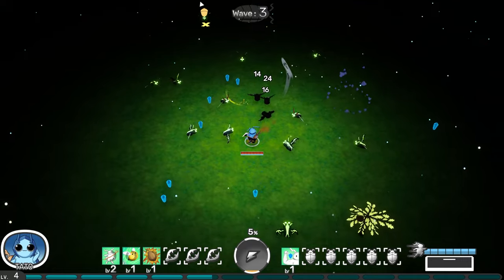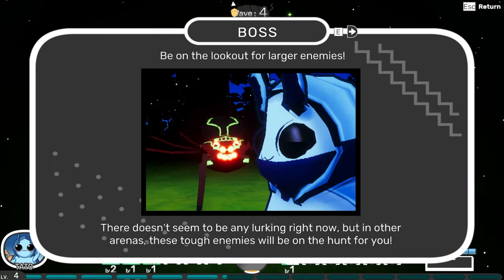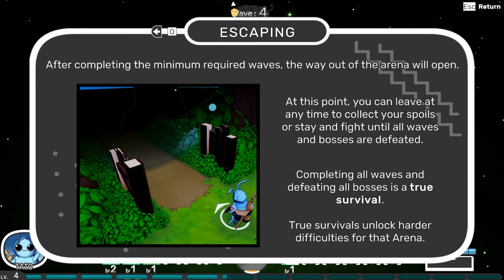I do like the damage numbers that appear — it's kind of cool. Bosses: be on the lookout for large enemies. There doesn't seem to be any lurking right now, but in other arenas these tough enemies will be on the hunt for you. After completing the minimum number of waves, the way out of the arena will open. At this point you can leave at any time to collect your spoils, or stay and fight until all waves and bosses are defeated — that's a true survival, which is the harder difficulty.